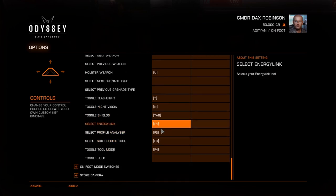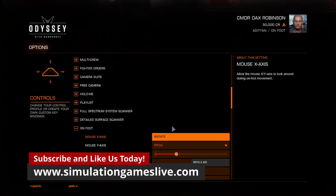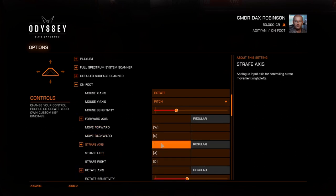I'm still trying to remember some of this stuff. But for some of the specific tools I've set up function keys — like the Energy Link and Profile Analyzer. The suit that you have actually has specific tools set to them. So that's basically what you want to do with how you want to set up your controls.